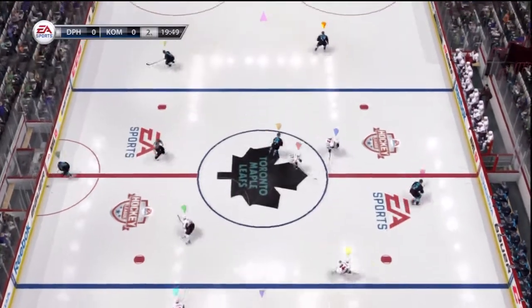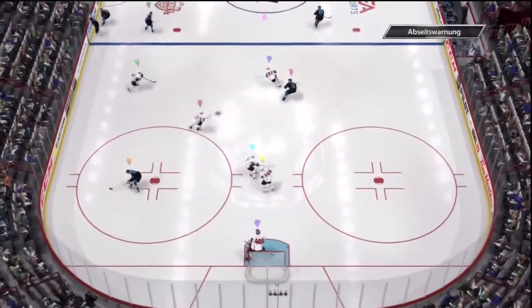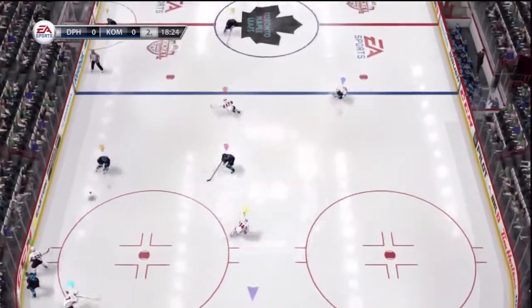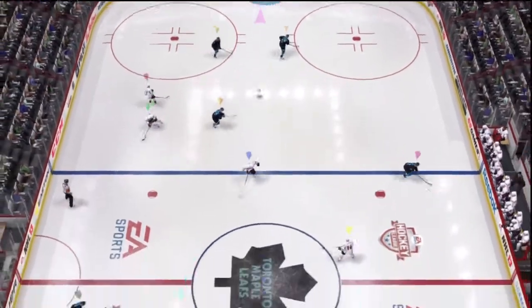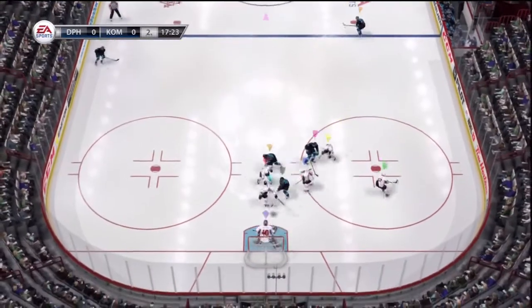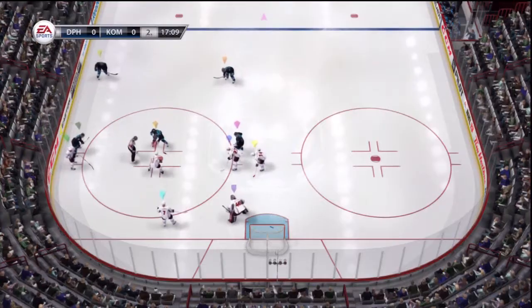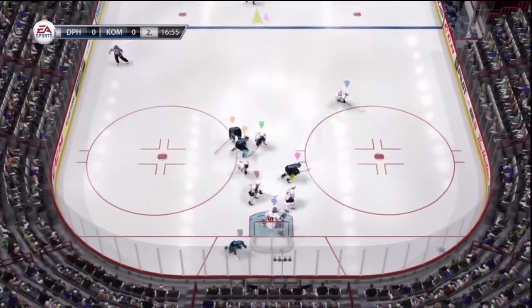Underway here in the second period. Nice pass to center ice. Gunderson, banging away at the puck. He's got pressure, pokes it away to Gunderson. Into the offensive zone — oh, what chances! Look at the moves he's putting on. Got that one covered, that'll get a whistle and a faceoff. Under three minutes gone in the second and this game remains scoreless.